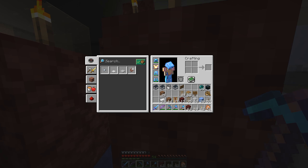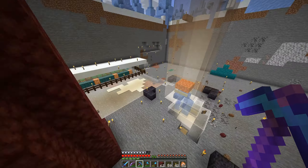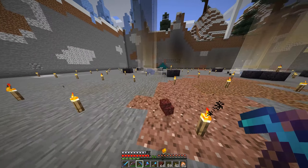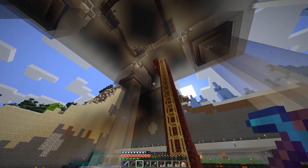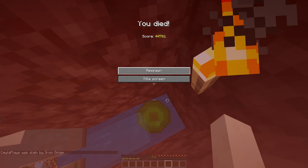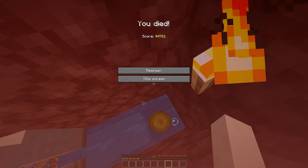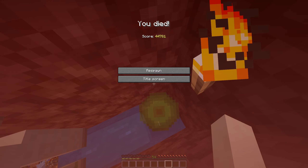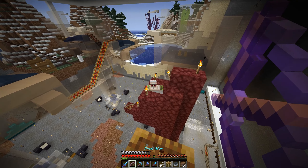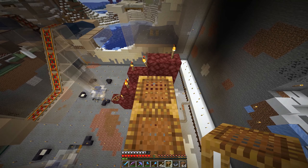I might have to spawn-proof this thing because it's kind of close to the villager pods, but I don't have spawn-proofing stuff on me right now. An iron golem spawned where I didn't want him — that was interesting. So this iron golem thinks that I'm an enemy — that's really unfortunate. How do I get my stuff now? Oh, problem solved-ish, at least for right this second.